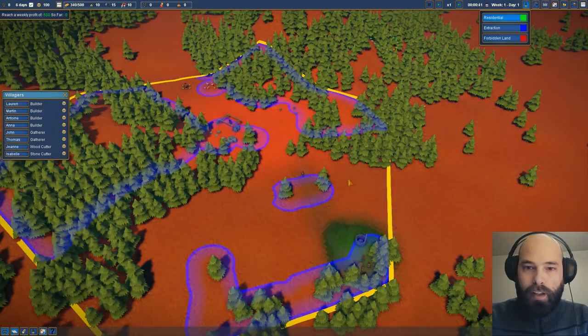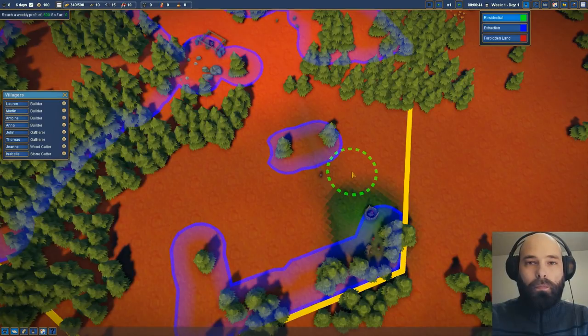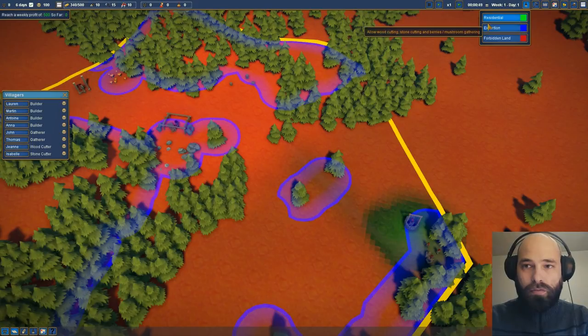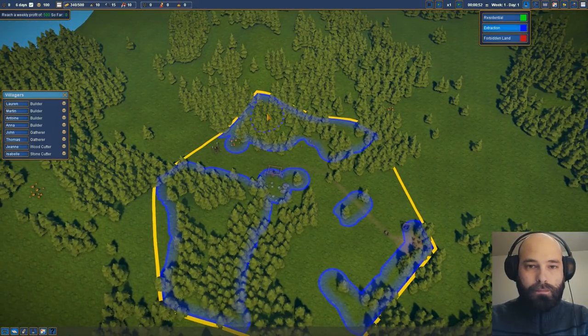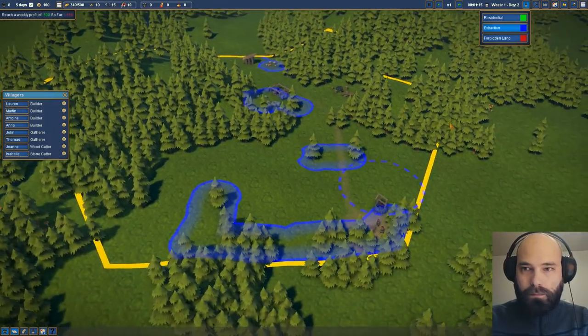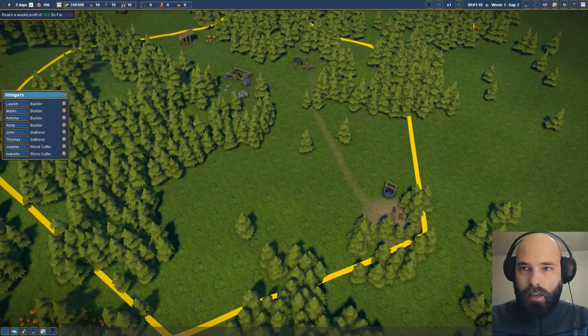One of the other cool things in this game is you don't tell people where the individual houses go. You just create general guidelines for certain things and they finish it out for you. You don't place individual houses — you just tell them rough zones and then they figure out where in there they want to build. And the reason I'm removing this tree extraction zone is I want the first woodcutters to focus on this area. You can see the villagers make their own paths — this is clearly going to be a path into the forestry, into the industrial area. The more people walk on these paths, the more defined they will be.